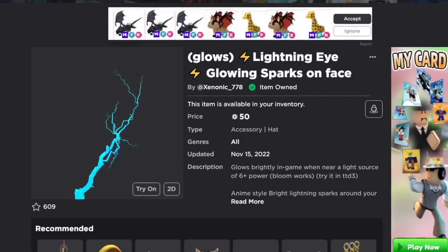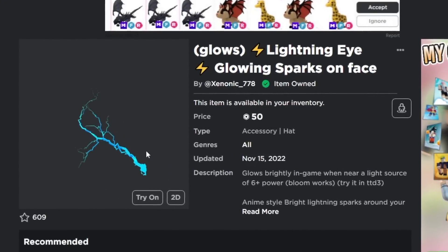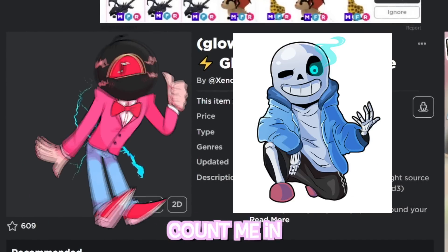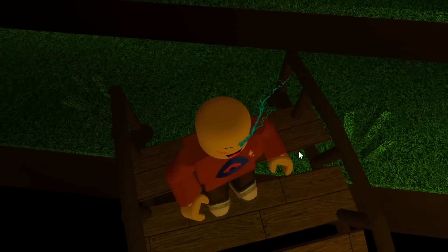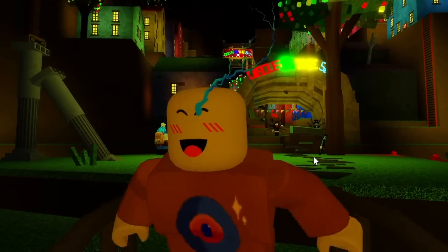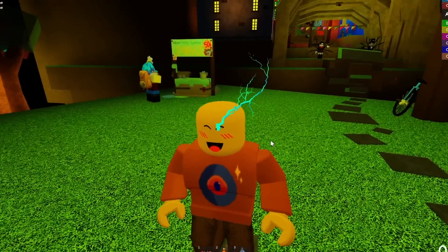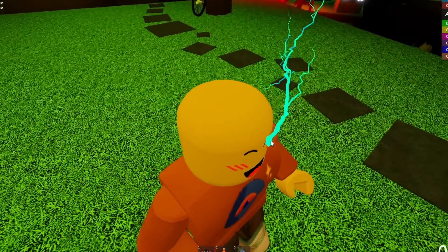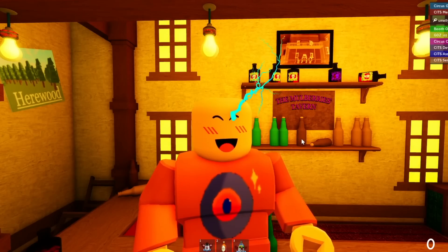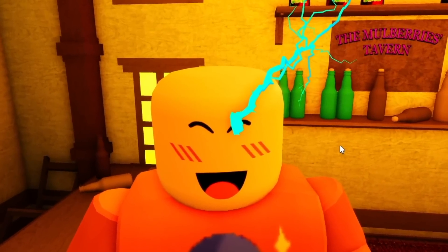Next is the Glowing Lightning Eye Spark, something that sounds terribly painful and I think is supposed to make you look like Sans from Undertale. In-game, it looks like a nasty eye infection or a tear streamed out of your eyeball while driving with the windows down. But as soon as you step into light, we have the most impressive results so far. This thing really is glowing, and putting it directly under light proves that even more.